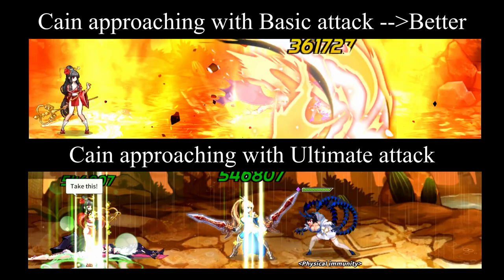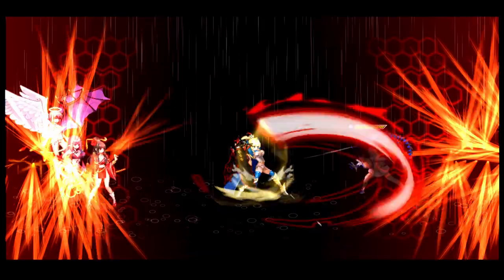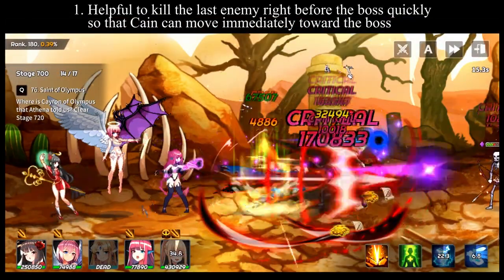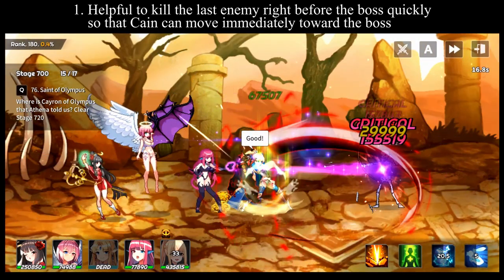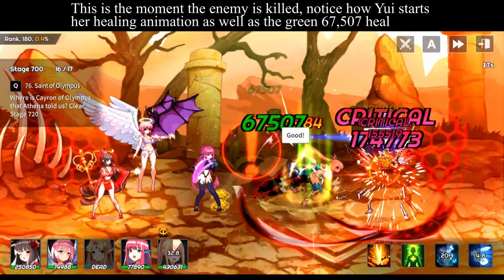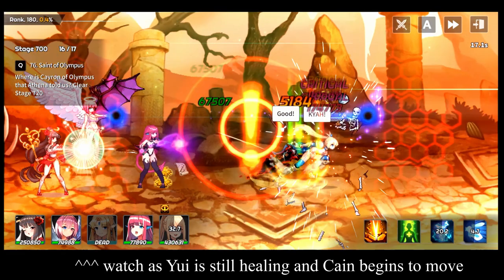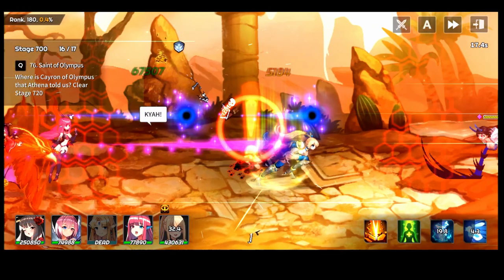Next up is getting Yui as far back as possible. Here are some things that worked for me. Tip 1: It is very helpful to kill the last mob right before the boss as quickly as possible, so that Kayn can immediately move to the boss before Yui has a chance to move. Tip 2: During the instant you kill the last mob, it helps lag Yui behind if she had just started her healing animation. As the mob is killed and Kayn begins moving right, Yui is still finishing her healing animation before she can move, which causes her to lag behind and widens the gap between her and the boss. Sadly, this will just require some luck and multiple tries.